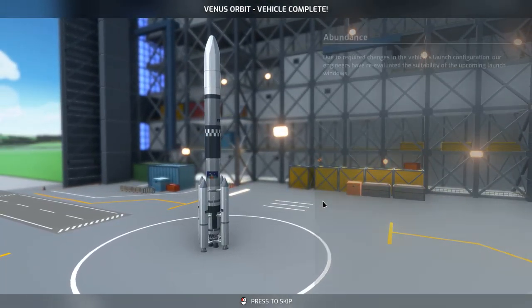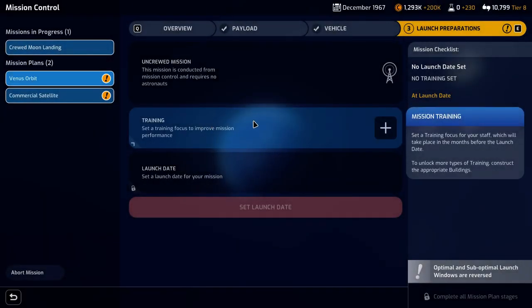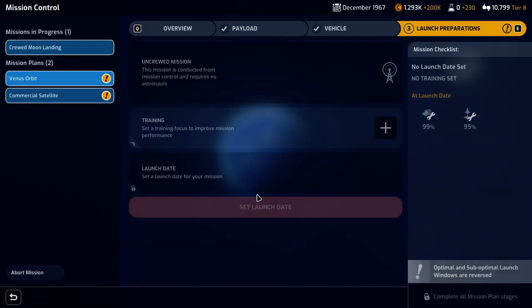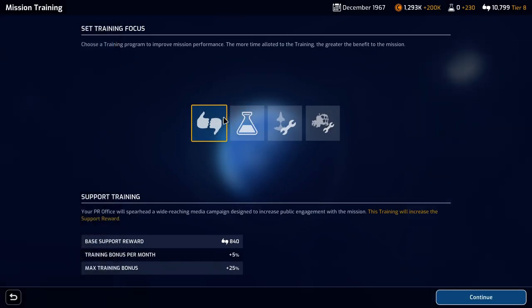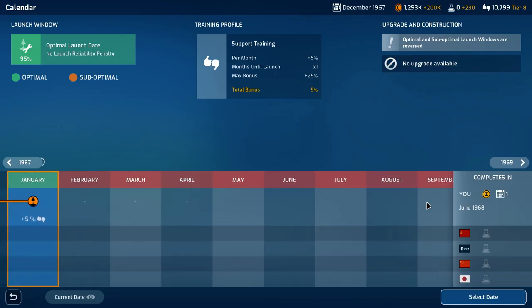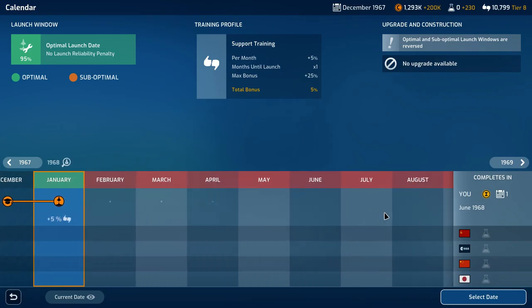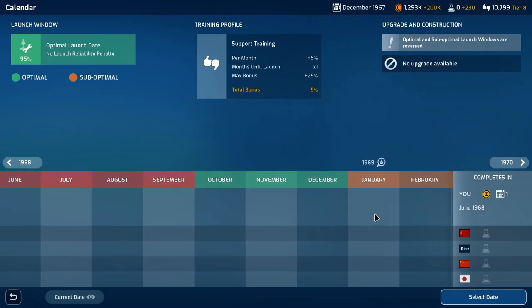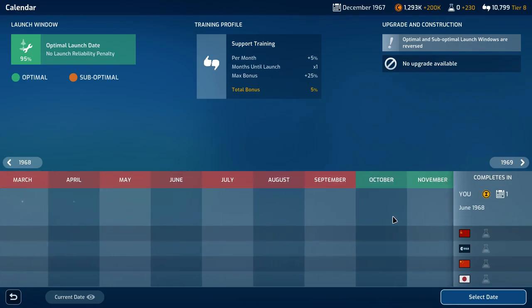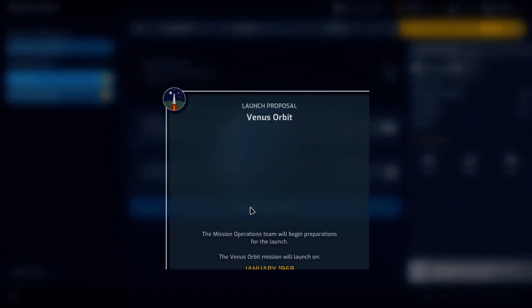Our Venus orbit vehicle is complete, and the optimal and sub-optimal windows will be reversed. We're going to set the training for the Venus orbit — we have 90% payload and 95% launch. Since for the crewed moon landing we selected research training, now we're going to select support training. The only available optimal window is close to nine months out, so we're going to see if we can launch next month and go ahead and confirm that.